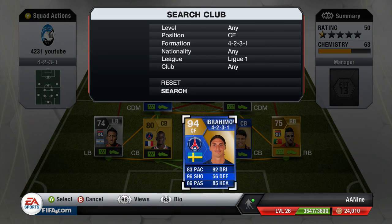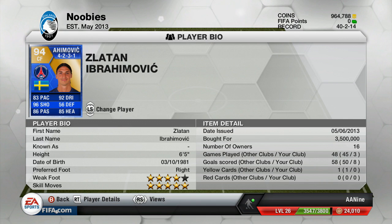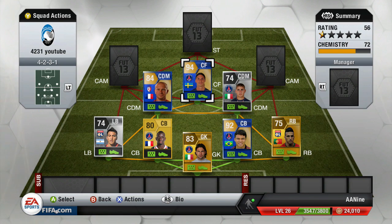As center forward, we got to go with him — it had to happen. Ibra! The big man from Sweden. 83 pace, 96 shooting, 86 passing, 92 dribbling, 85 heading. This dude is ridiculous — five-star skiller, four-star weak foot. Ibra's insane. I've done a review on him already; you can search my channel and you'll see it. He is absolutely amazing.